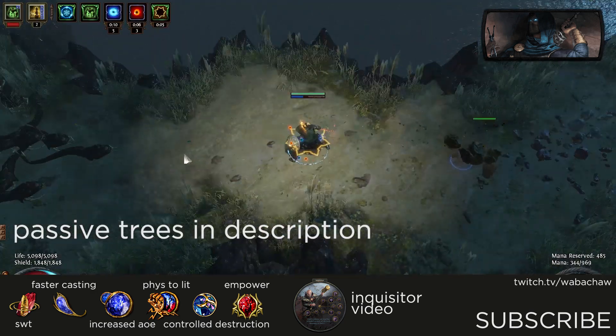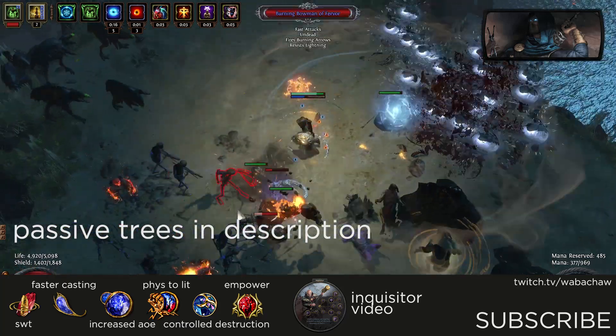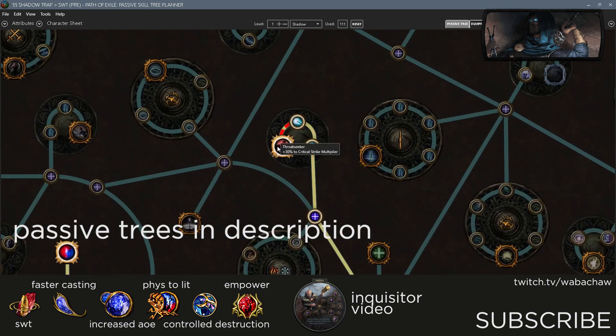The passive tree is also slightly different than the Inquisitor version and previous Shockwave Totem builds. Due to all the crit granted by the Assassin subclass, you should prioritize Critical Multiplier on the tree at every chance and you will no longer be using Shaman's Dominion.